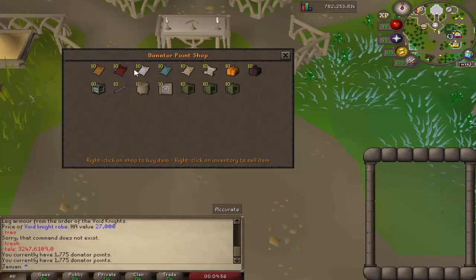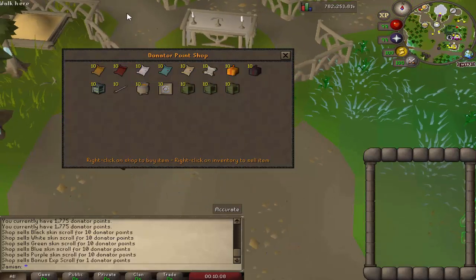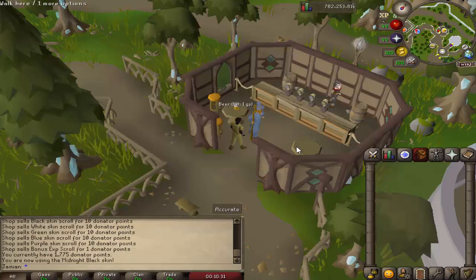The first things we have in the Donator Store are the color skin scrolls. These are all $10, and every single item that is not a mystery box can be found in the mystery boxes. So all these scrolls can be found in these boxes. In order to change your skin, you just come over to Makeover Mage, change skin, and then you'll have all these options blacked out if you do not have access to them, or if you do, you just click which one you like.